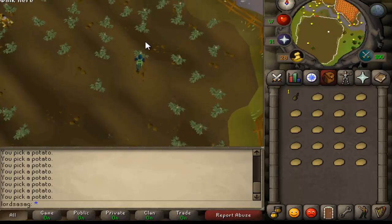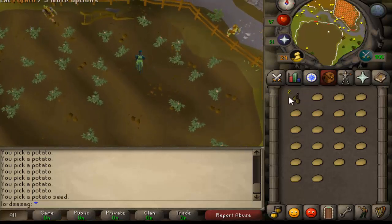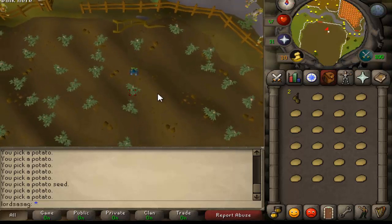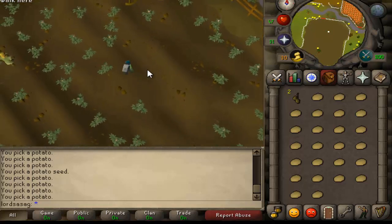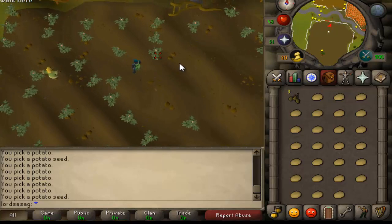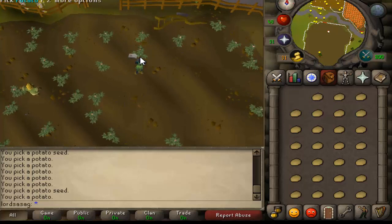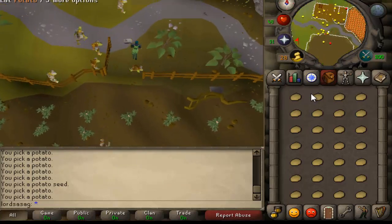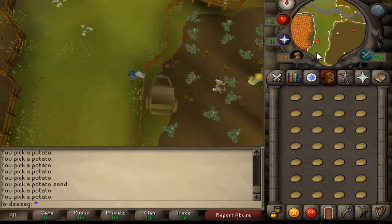I suggest you level up some cooking and cook the potatoes, because one cooked potato is around 250 gold. You can make some good money from your cooking skill. Also, if you are in a member world you can receive potato seeds, but in free-to-play you just get potatoes.